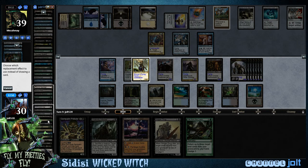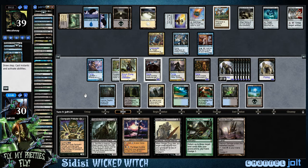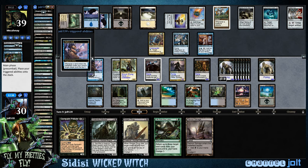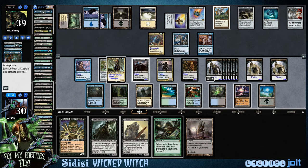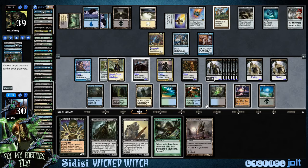So let's go ahead and dredge the Salvage. Oh, hit Grave Titan — that's some good stuff right there. Get another zombie token. Let's get down Unholy Grotto, mill us for three more. Get down Crater Hoof — oh, and we get Prized. Alright, let's activate Dread Return and we're going to choose Balthor. Let's get Balthor out.